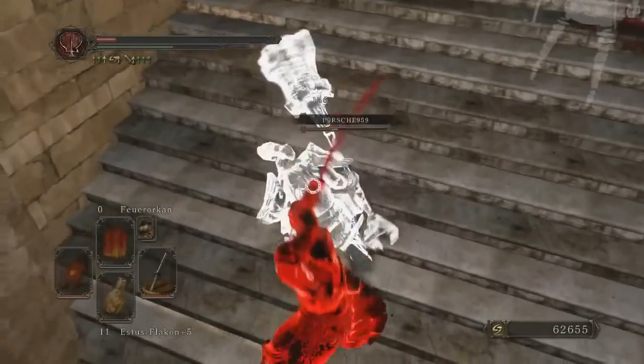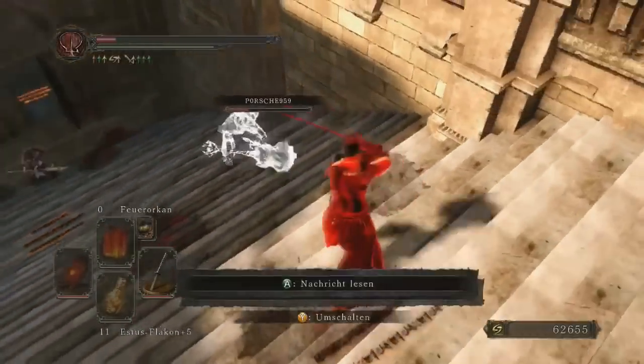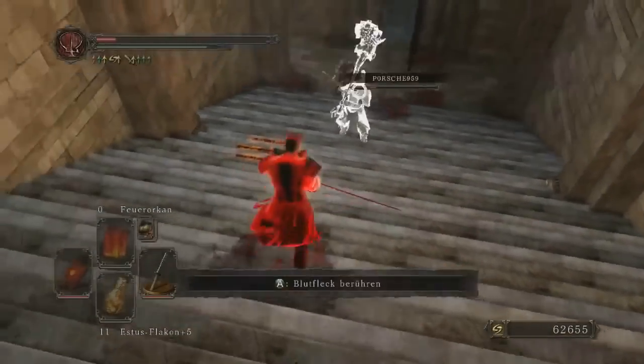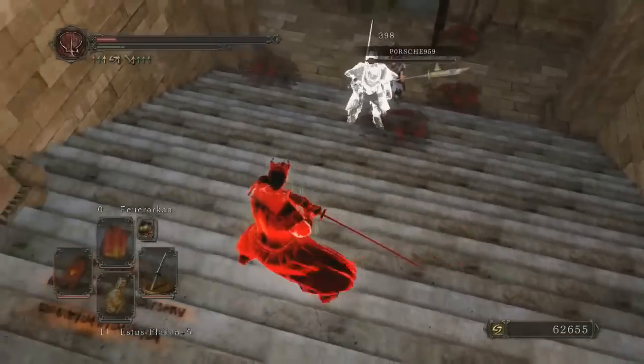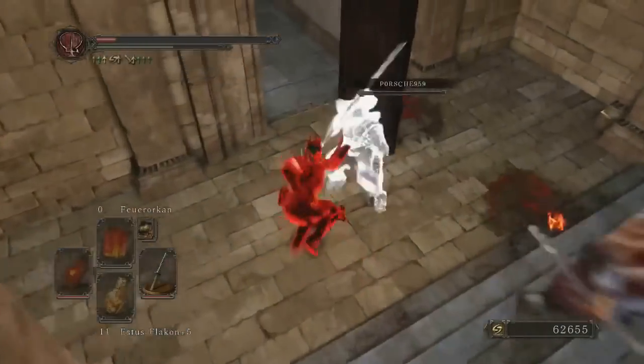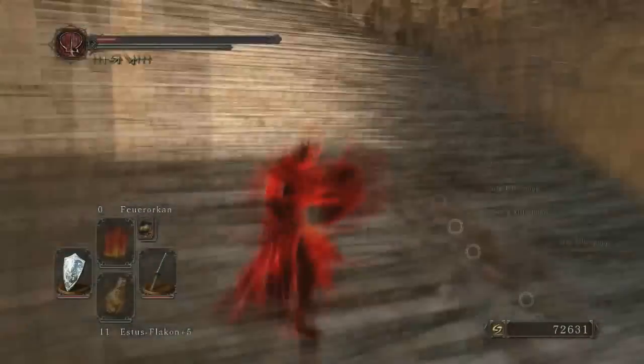After a badly timed firestorm the invader recovers and gets another backstab, slowly chipping away that health. We then have some figure-8 running maneuvers which allow him to avoid the white summon's heavy attack, and he retaliates with a poke and a few more quick slashes. The host has decided to stay out of the way for now and there we go — that's the Havel monster taken care of.